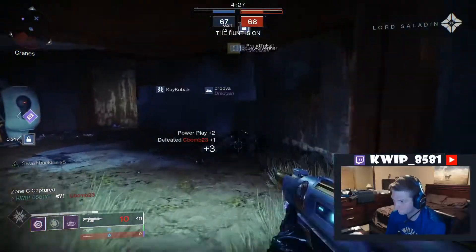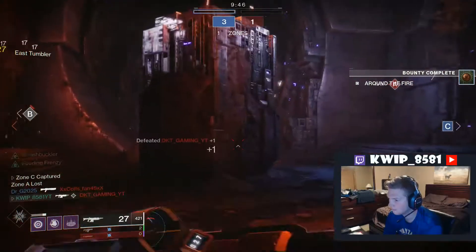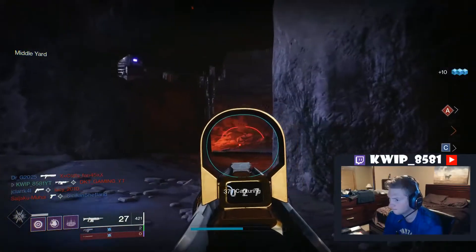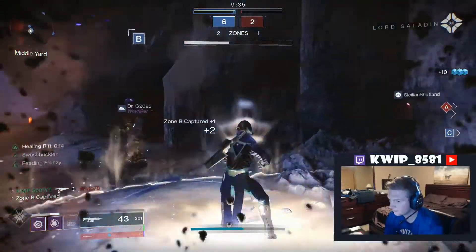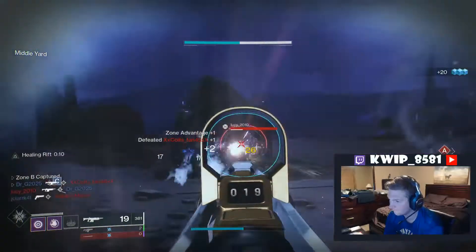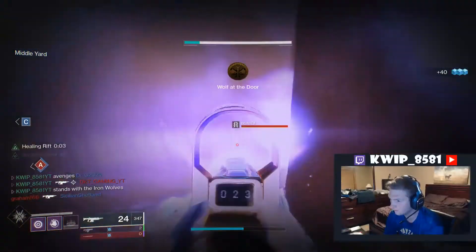In the magazine slot, Steady Rounds is probably the best thing you can get. Tactical Mag is also pretty good, as well as Flared Magwell. If you already have a lot of stability through Iron Grip, then Accurize Rounds could be decent as well. For the scope, kind of up to you — it doesn't really matter all that much, but I would look for something with short zoom ideally. For the Masterwork, you're looking for stability, range, or maybe even reload speed if you lost some with Iron Grip. Basically you just don't want handling for the most part.